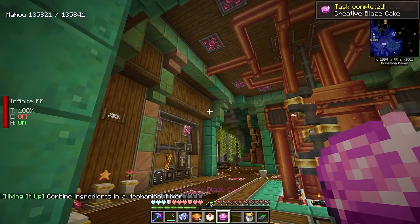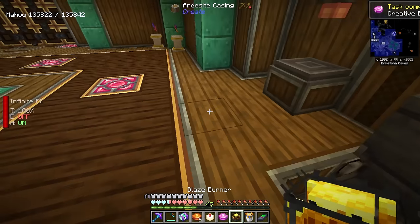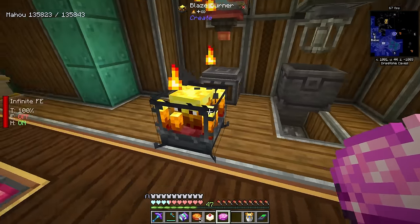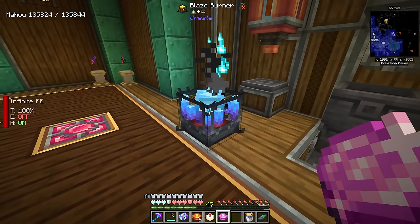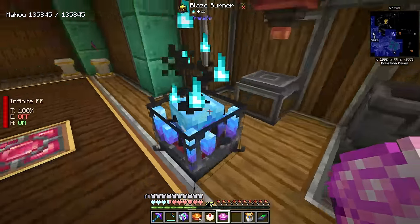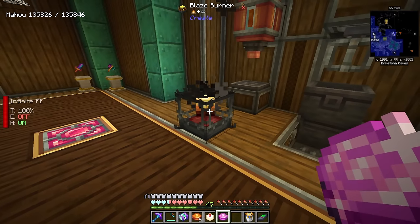That is ridiculous. The cool part about the blaze cake is if we break this blaze burner and place it anywhere, we can now toggle it. This is now infinitely going to burn like this — it's also going to stay infinite on this version as well. These all act in their own different ways: this one acts like a soul fire, this acts as a normal campfire, and they will work with fans.